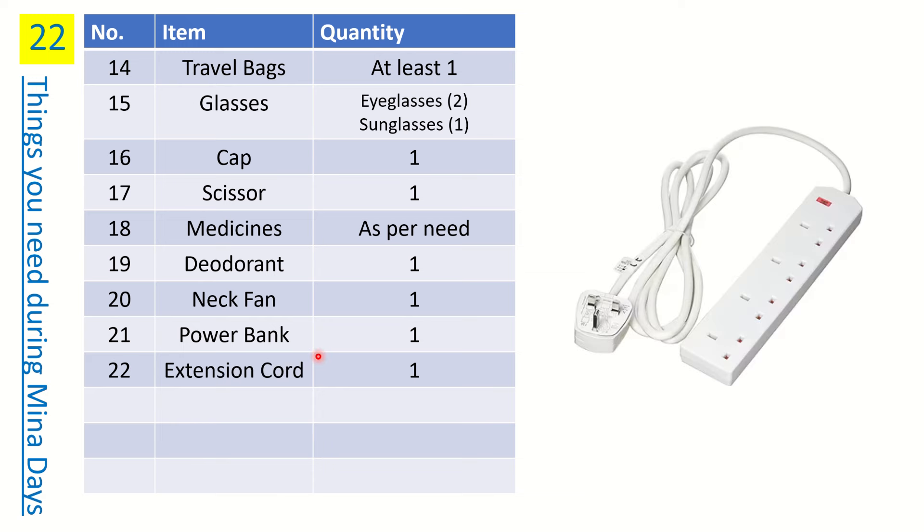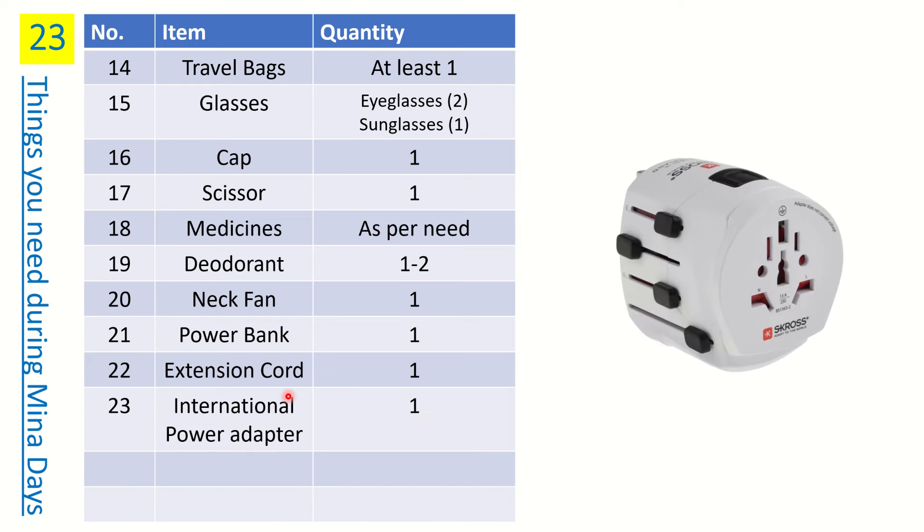Number twenty is an extension cord. In Mina camp, except for VVIP or category A, there won't be many sockets available — just a few for a huge camp. Get a multi-socket extension cord so that you and others can charge their mobiles, tablets, or neck fans. The socket shape used in the UK is also used in Saudi Arabia, so the same extension cord works.